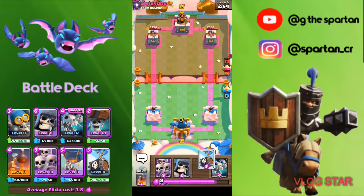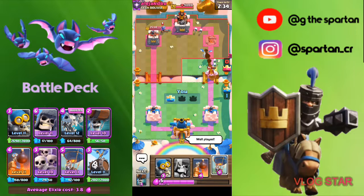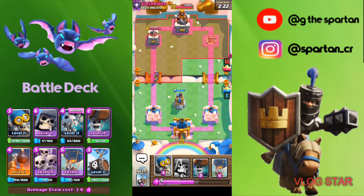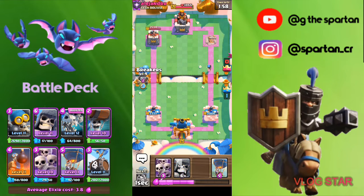Alright guys, we got the Giant Skeleton — the big daddy. We're going to be going with a Skeleton Barrel to start off the game, and then doing a Skeleton Army. We got a Graveyard too. We're playing 2.6, let's see if we can walk away with the win — probably will. You got OP Bomb Tower in defense. And guys, there's going to be no spells in this deck because there are no skeleton spells. That's just how it's going to go.